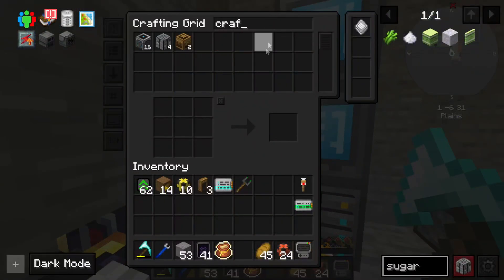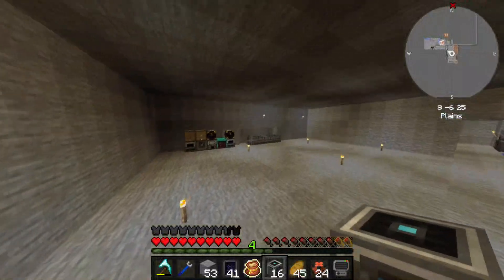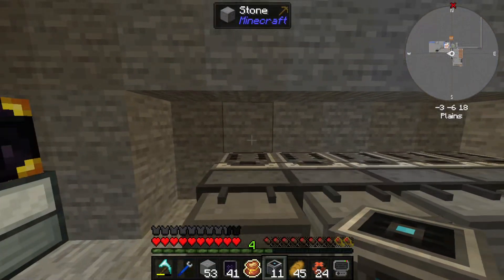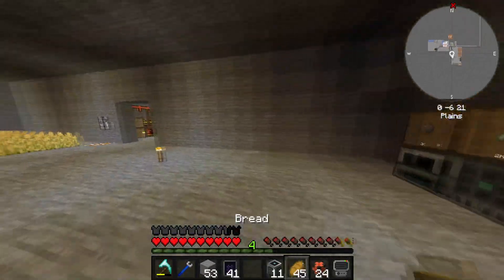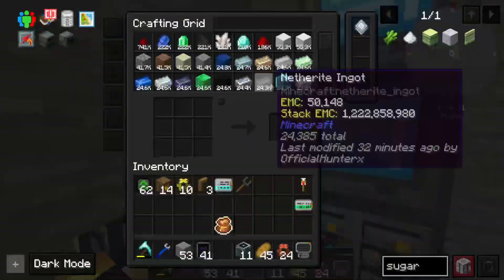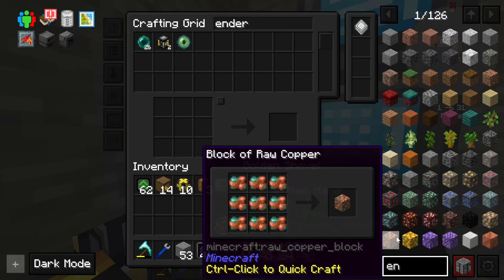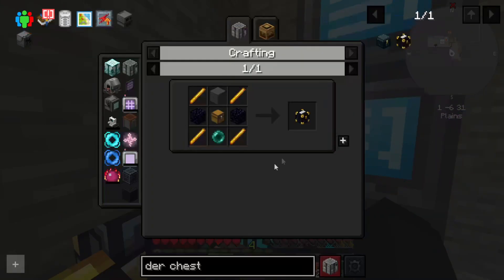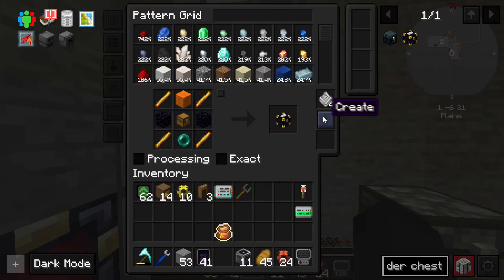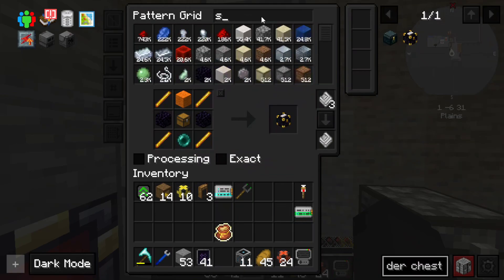Alright guys, today it is time that we actually get some stuff done. I think we get mechanism automated, maybe a few other things here and there. I want to go ahead and plant down some inner chest. I got a 10-10-10 ender pearl chicken! That's probably one of the things we should probably do next. There's so much I need to do, but right now I think my goal should be to quickly ask you how to make these.